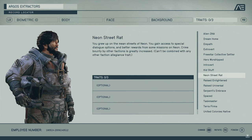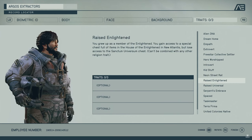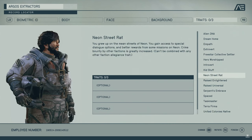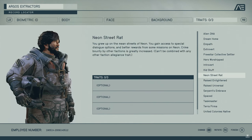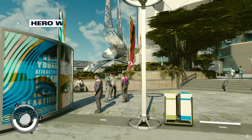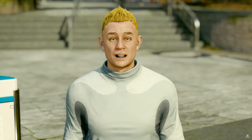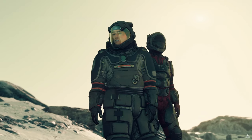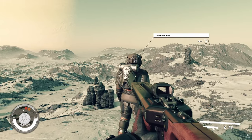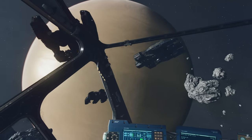There are three traits you can have. The traits are: Alien DNA, dream home, empath, extrovert, Freestar Collective settler, hero worshipped, introvert, kid stuff, neon street rat, raised enlightened, raised universal, wanted, serpents embrace, spaced, taskmaster, terra firma, and united colonies native. Each trait has a unique experience associated with it. Hero worship makes the adoring fan spawn and follow you around — you can add him to your ship, he'll give you gifts but he is annoying. Each one of them can be removed, so you aren't stuck with them. Kid stuff adds your parents to the game. Serpents embrace makes some hostiles neutral towards you, getting you out of space fights. The wanted trait makes bounty hunters come after you.